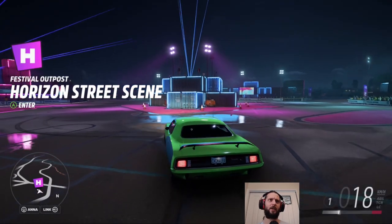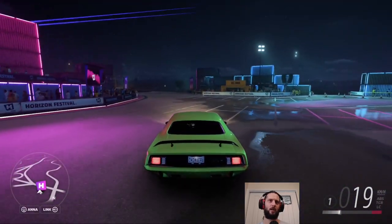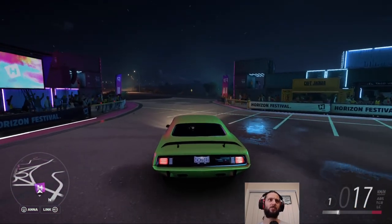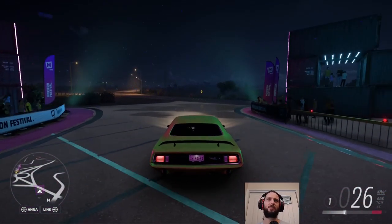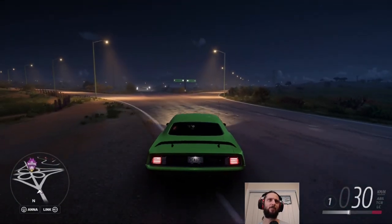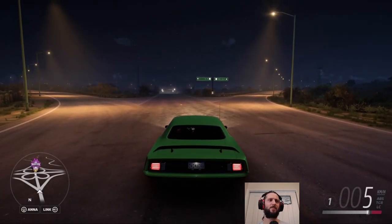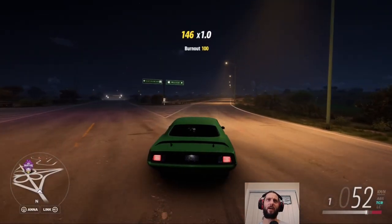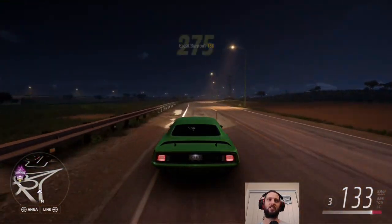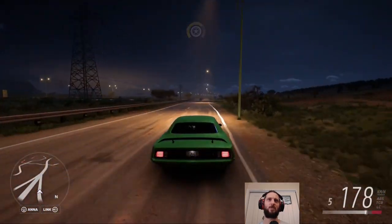On to the daily challenge now, and we need the 1971 Plymouth Cuda, which I didn't actually own, so I had to purchase it — just over 100,000 credits, not too bad. I also took the liberty of upgrading it to A class, because why not? Let's just make this thing rocket. The first thing we have to do is two hard charger skills. I've never quite figured out what that requires, but I always seem to get it when I start from a standstill and just get to like 200 km/h, because I get it a lot when doing drag racing.